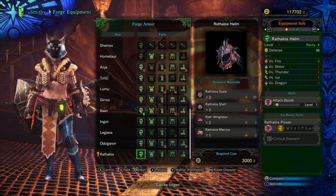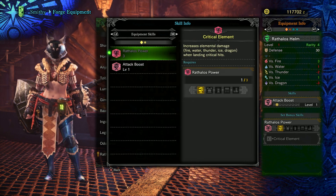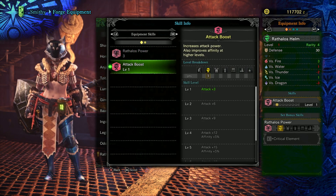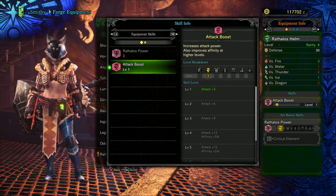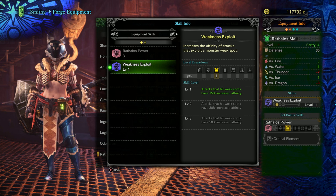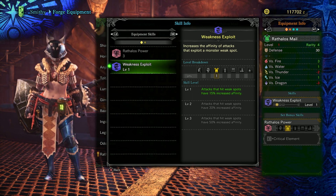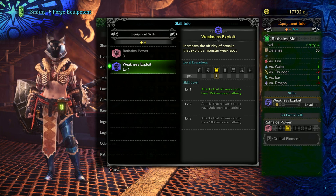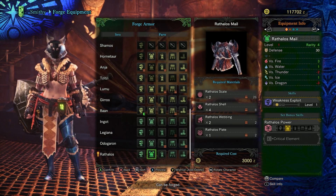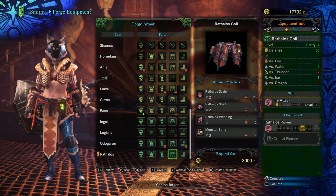We really lucked out with the armor this time. The Rathalos helm gives us another point of Attack Up, which for more offensive-geared sets allows us to continue dealing even more damage. Even better, the Rathalos chest gives us a point of Weakness Exploit — a skill that increases the odds of landing a critical hit while attacking a monster's weak spot. This skill is incredibly valuable in the endgame, and we can get a head start on building it out right now.